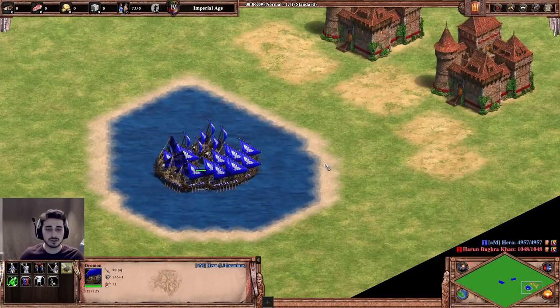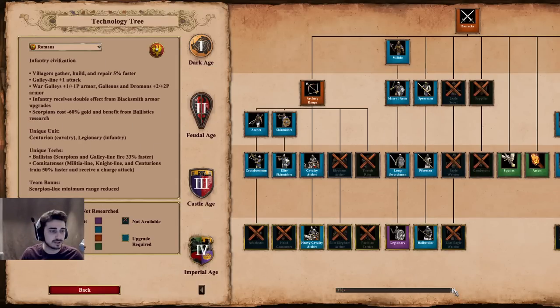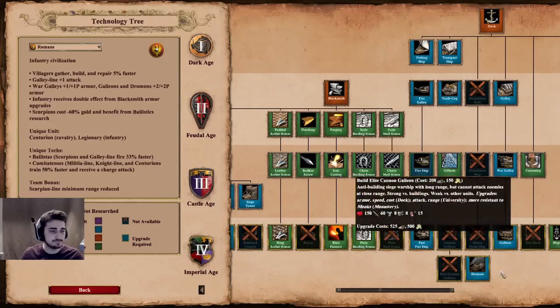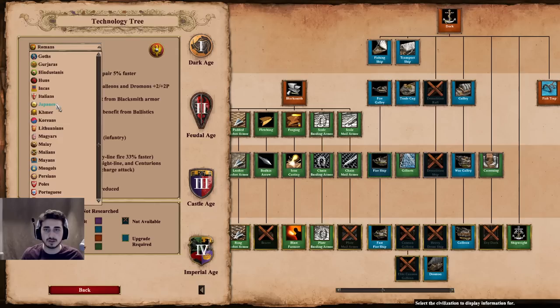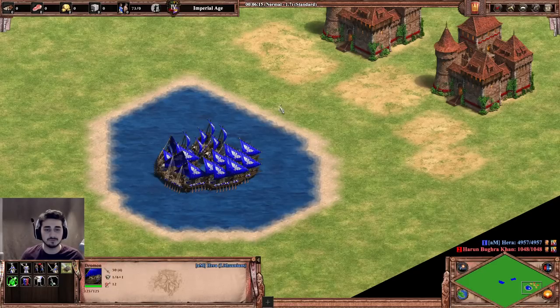As a bonus I'm going to show off the new Dromon — sorry, Dromond. This is replacing the Cannon Galleon for the Romans. Going back to the Romans in the tech tree, you can see the Dromon and no Cannon Galleon. A few other civs got this as well — like the Huns, they also got the Dromon and no Cannon Galleon. So it's a pretty important unit to get familiar with.